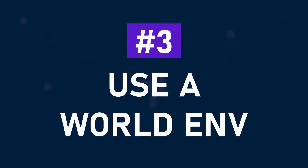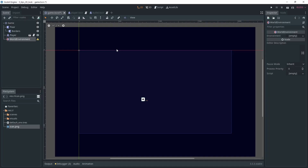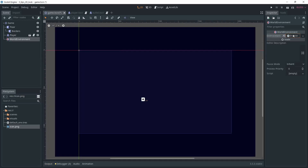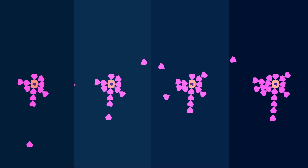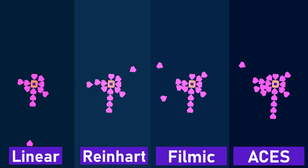The third tip is the world environment — it's a very common one, but the base of a good-looking game. When you add a WorldEnvironment node, create a new world environment and select canvas mode for 2D, otherwise it won't work. The two things you want to play with are the tone map, which converts your linear colors into standard ones — you have the choice between linear, Reinhardt, filmic, and ACES. This is important to use to avoid your game looking very dull and flat.